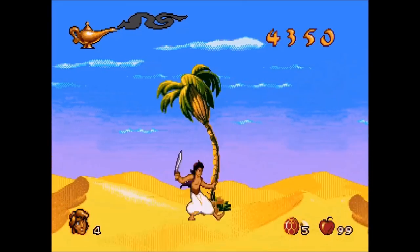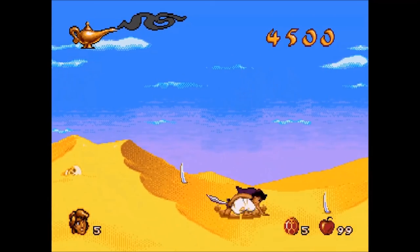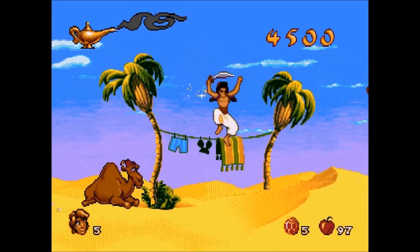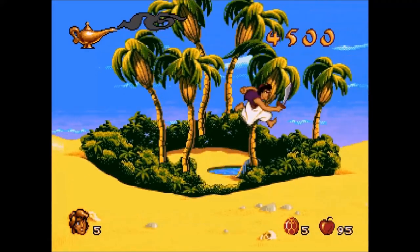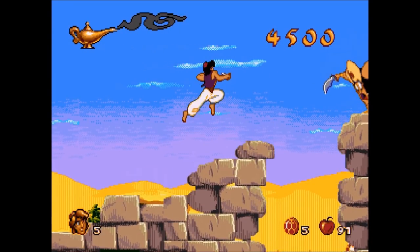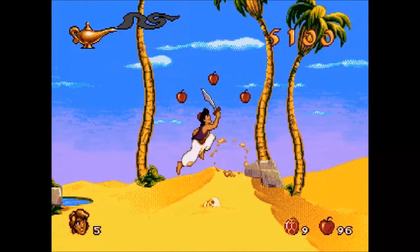The desert level. We have 99 apples so let's start using them. There's an extra life — that's nice. There are snakes here — it takes three apples to kill one. I dropped down here because there's a secret that allowed me to get extra gems.